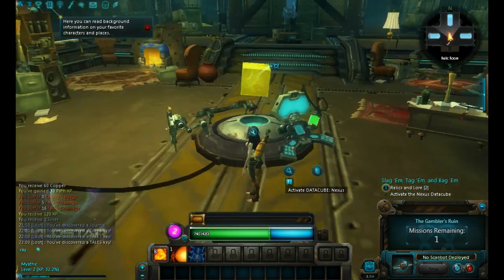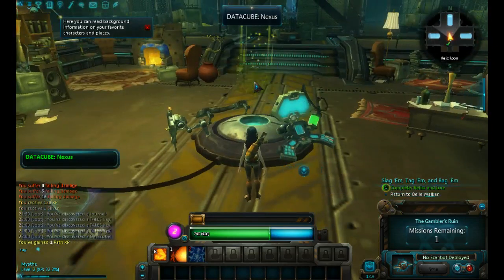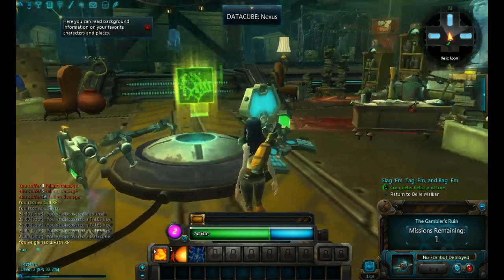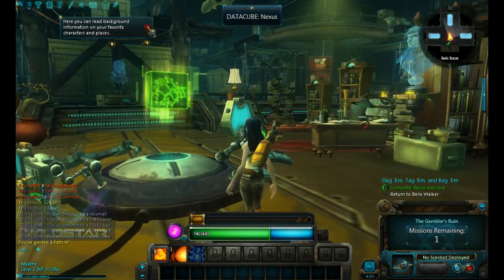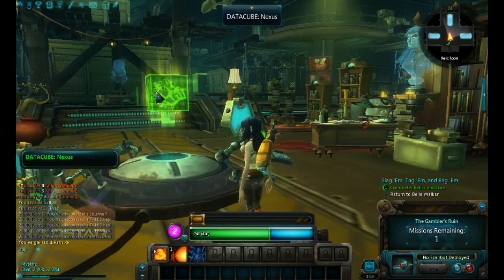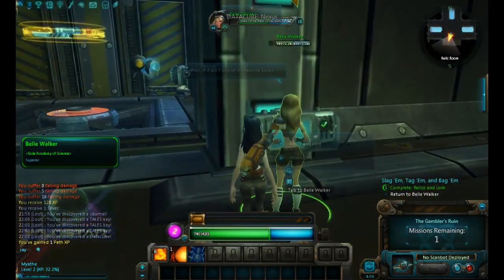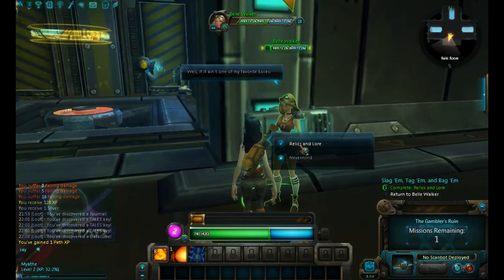Activate Datacube Nexus. Although we have had a number of difficulties in the early phases of the project, I cannot help but still be amazed at the progress we are making towards our ultimate goal. To think that soon we will have the power to perfect nature itself — to correct the mistakes of an inherently flawed universe. Now what? Just return to the quest giver?